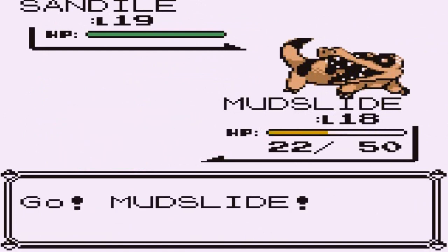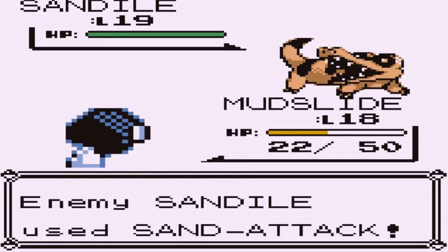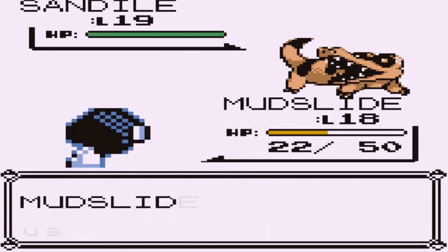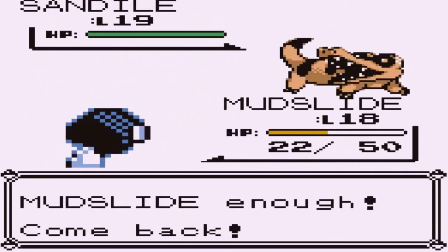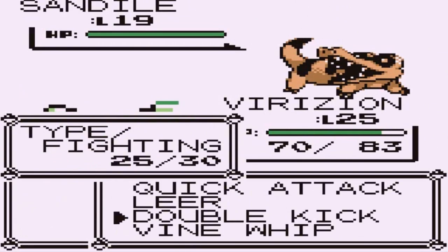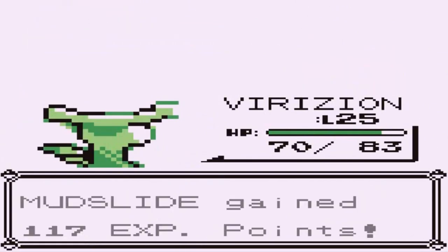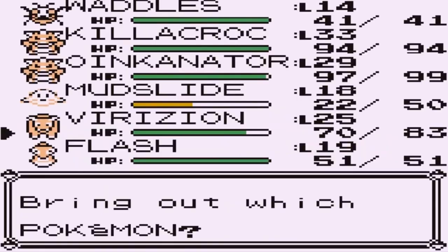A Sandile comes out next — come on Mudslide, do your thing. These guys keep using Sand Attack every time. Let's switch to Virizion and use speed button. A Purrloin comes out — let's try Double Kick. Purrloin doesn't like getting Double Kicked.